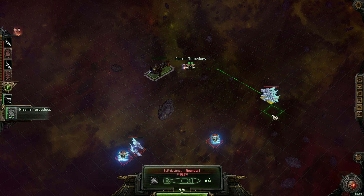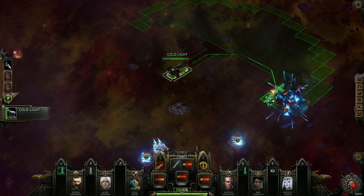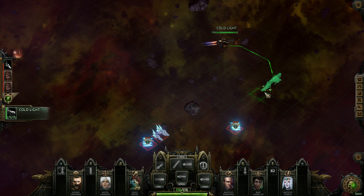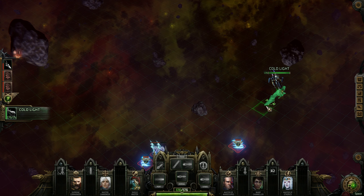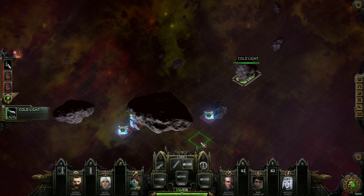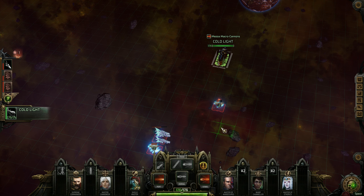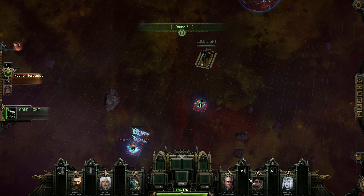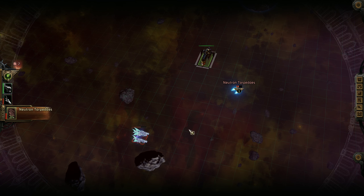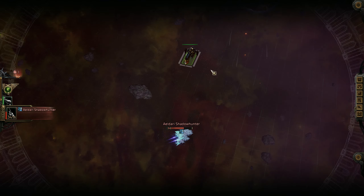I'm not going to lie - I have an Eldari Battlefleet Gothic Army and a Tau Merchant Fleet. In the miniature game, Eldar ships could just pick a direction to go at the start of each turn - that would be cool here. They just blew up - they didn't even move. Good.